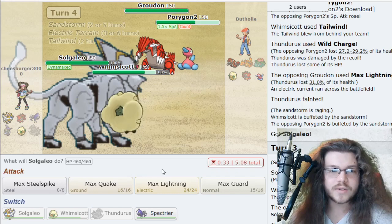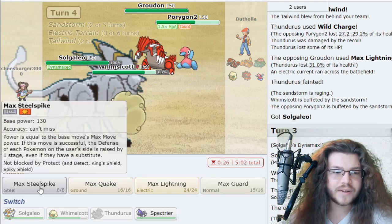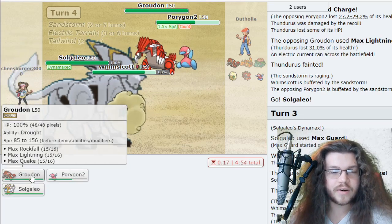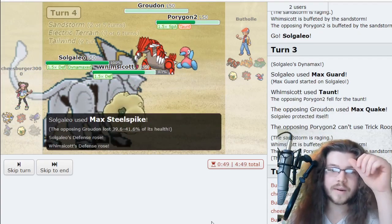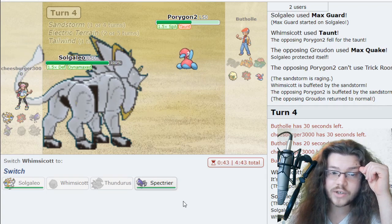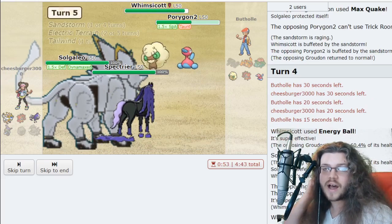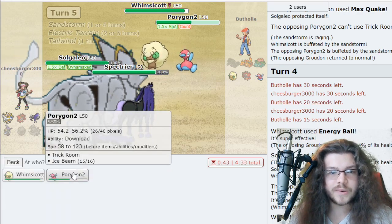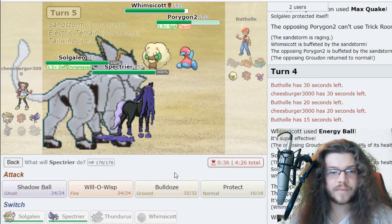Lightning does literally nothing, Steel Spike and Quake both do very little. I think we just start Sun Steel Striking in and go Energy Ball into Groudon. I was worried it might be Weakness Policy but it's not — and the double takes it out. Groudon is no longer a big worry. Porygon2 is not doing much — I should have done that differently, but it's fine. I don't need Whimsicott anymore. Now we have the fabled combo in. He has no Dynamax left — looking good. I just Quake the P2 since it can't protect.